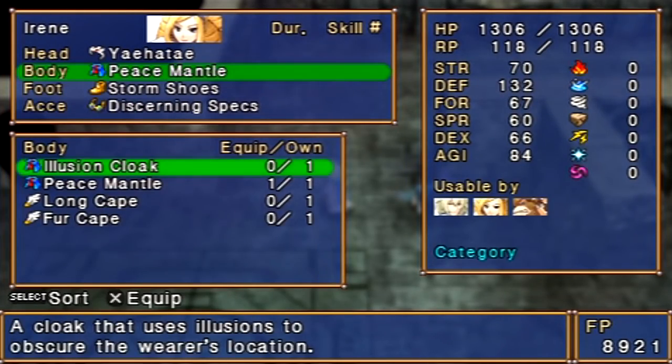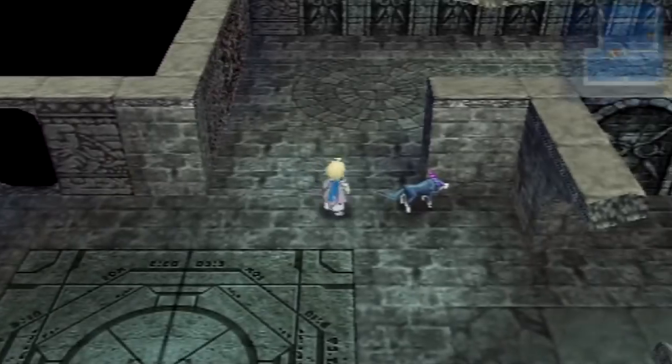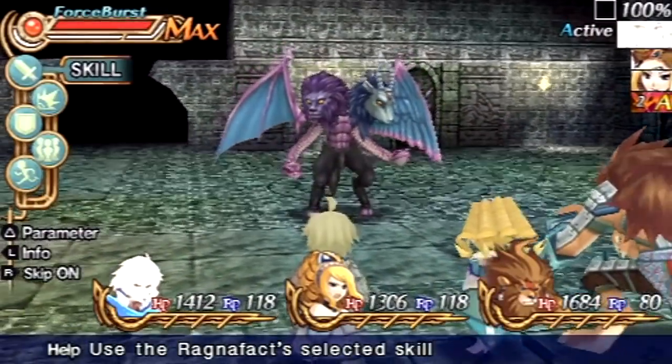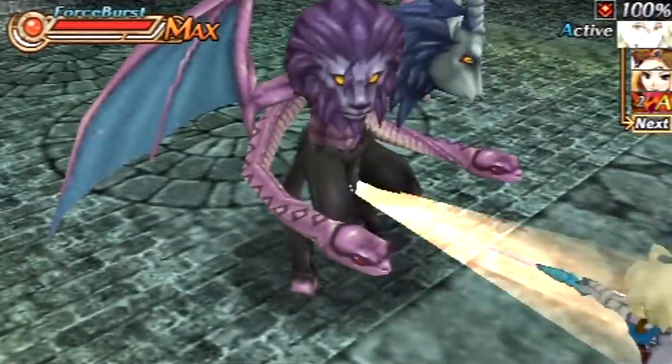I need to get rid of the piece of the cloak and equip the Lucky Lenses, because we've got quite a few rare drafts I want to get in this area. But anyway, here's a new enemy — Bergen.